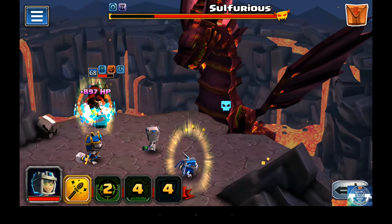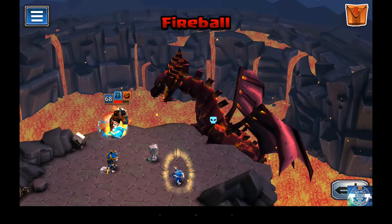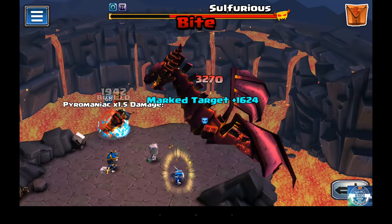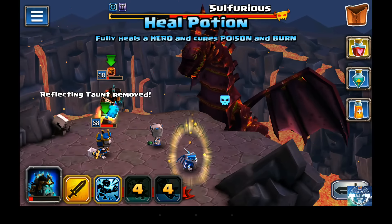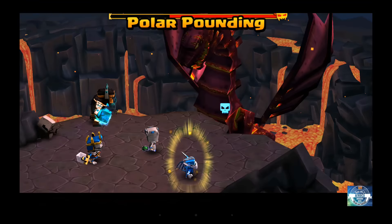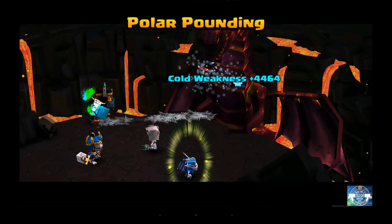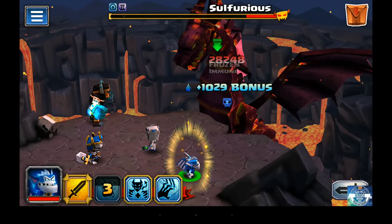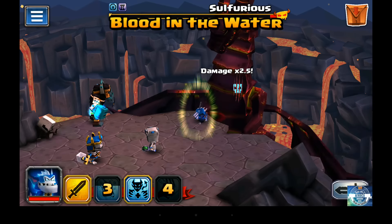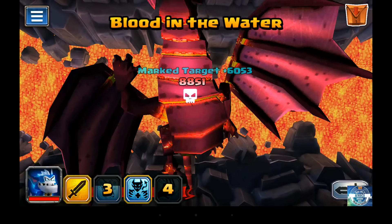I'm healing up my Igarak tank — he's going to take another round of hits. There's the bite. He's now critically low, so I went ahead and used a heal potion because I didn't think he was going to make it another round, especially with the taunt, even though it just fell off. So we do the polar pound, and that takes a massive chunk out of Sulfiris. He is already dead — he dies so fast.